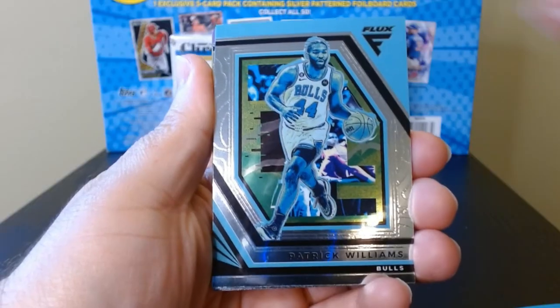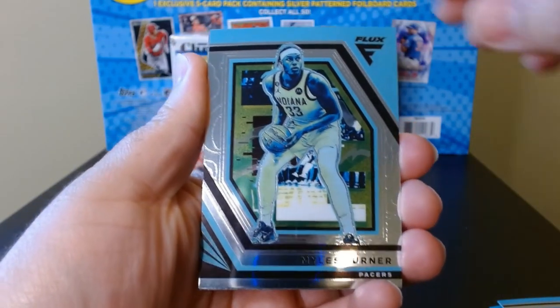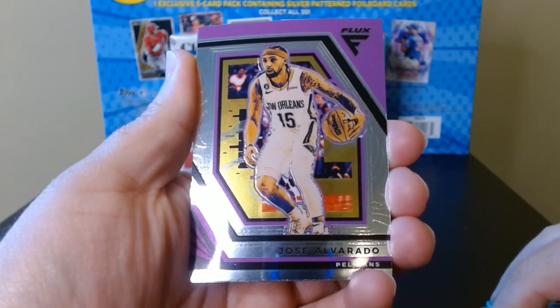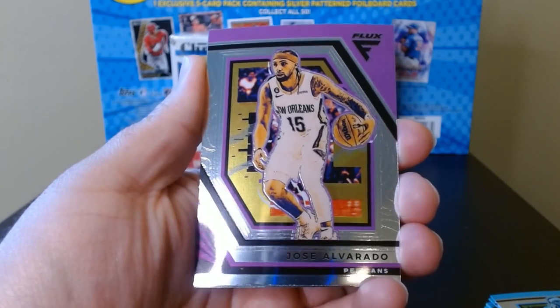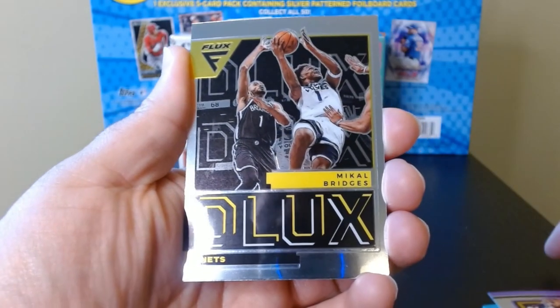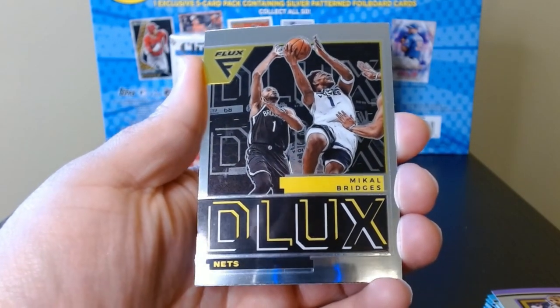Pack number five. Patrick Williams. Miles Turner. Jose Alvarado — he's pretty exciting to watch. And in the back, we have a deluxe of Mikal Bridges.